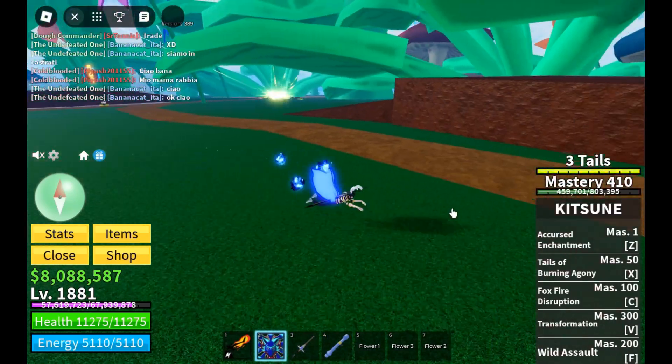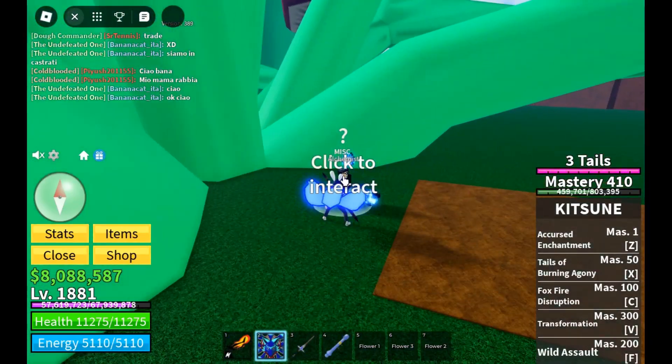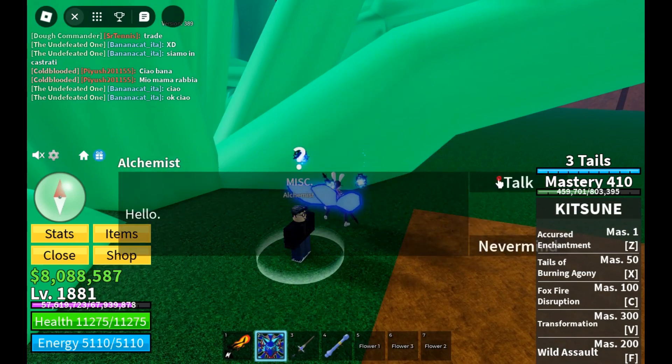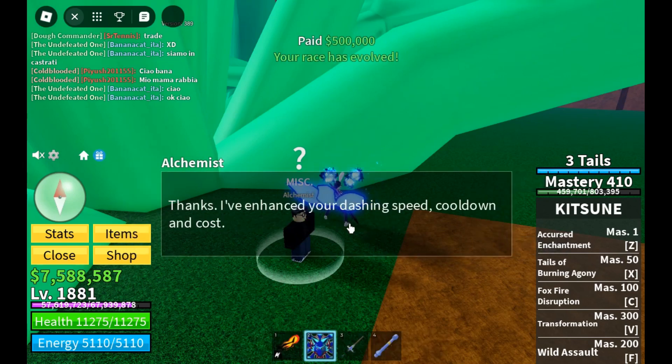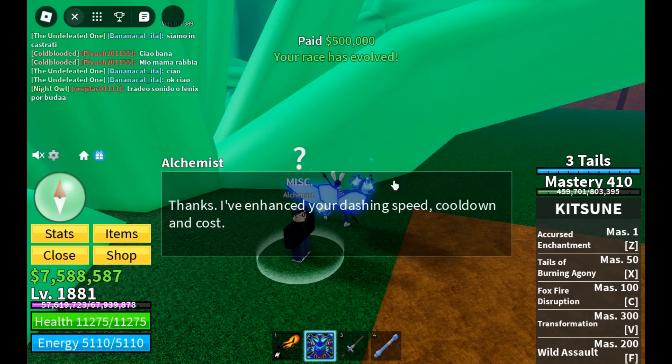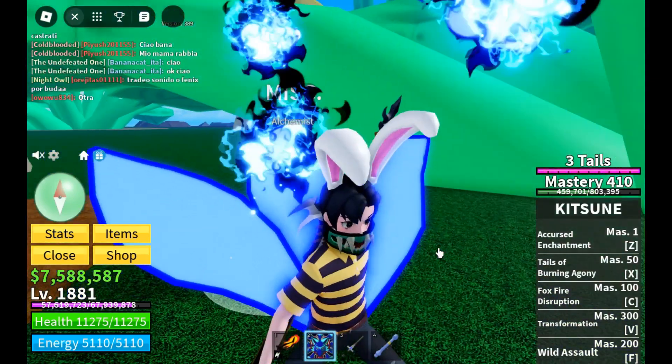I've got three flowers — let's go back quickly to the NPC. Here you go — click on the alchemist. Five hundred thousand — I've got a lot of money, so it's fine. Pay. Cool, so it enhanced my dash speed cooldown — that's amazing. So that's how the alchemist quest is done.